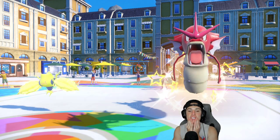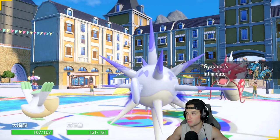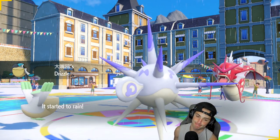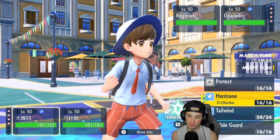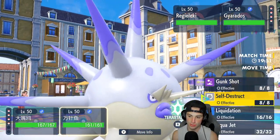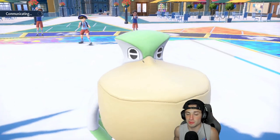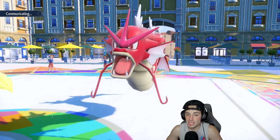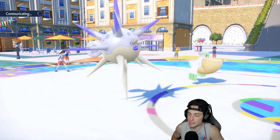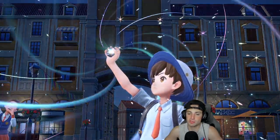They lead Gyarados and Reguleki. Overquill is shiny and massive. They drop my Attack with Intimidate, which I don't like. I could Hurricane or Tailwind but I'm going to Protect and then go for a Tera Normal Self-Destruct — 200 base power, or 300 with STAB. Choice Band on top of that is absurd, just bananas. I'm looking to get as much damage off as possible despite the Attack drop.